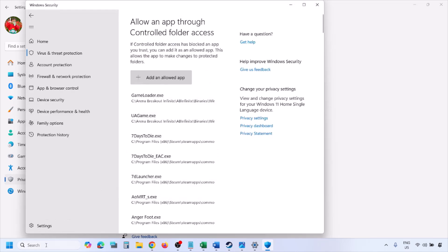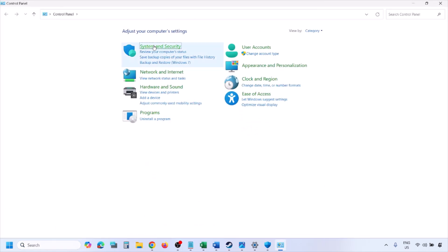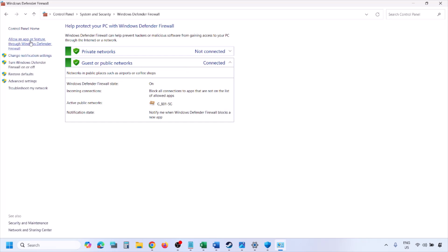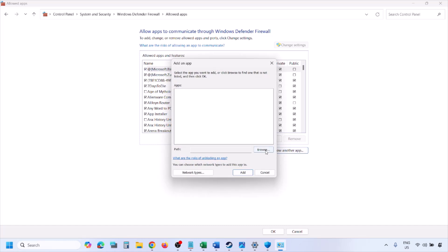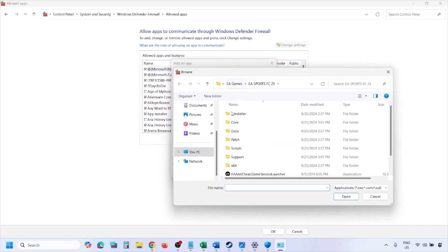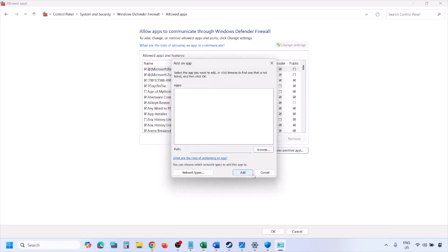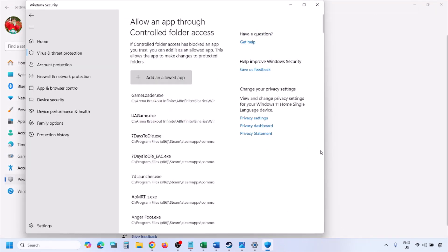Do the same thing in Windows Firewall. Open Control Panel, go to System and Security > Windows Defender Firewall, and click Allow an App or Feature Through Windows Defender Firewall. Click Change Settings, then Allow Another App. Browse to the game installation folder, select the game EXE file, click Open, then Add. Click OK and then launch the game and check.